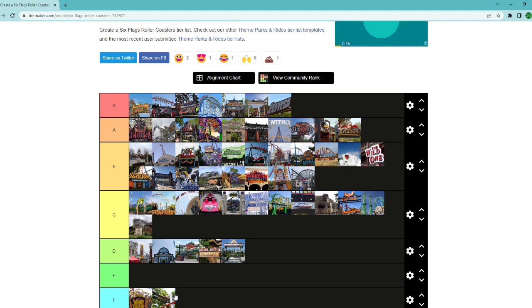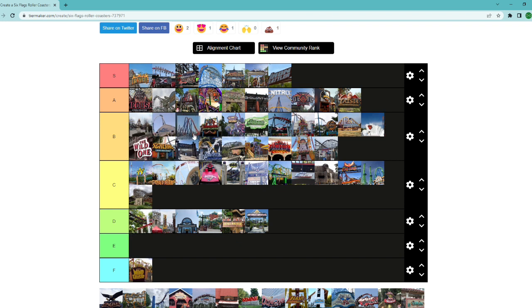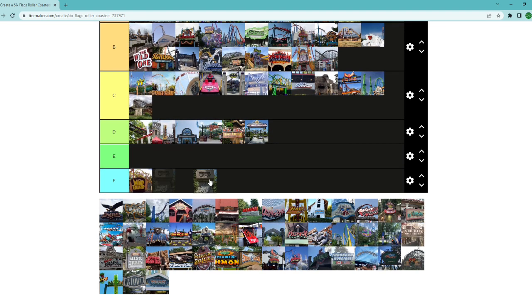Ninja at Magic Mountain — I didn't get to ride it. I heard it's not great; it's a suspended coaster. I'll throw it top of D — I'm not a fan of suspended coasters like Iron Dragon at Cedar Point. Goliath at La Ronde — you're still getting floater airtime, but I don't think it makes the leap to A tier that the other hypers do. It's 40 to 50 feet shorter, doesn't have the same speed, and it's cookie-cutter — just hills, no standout elements.